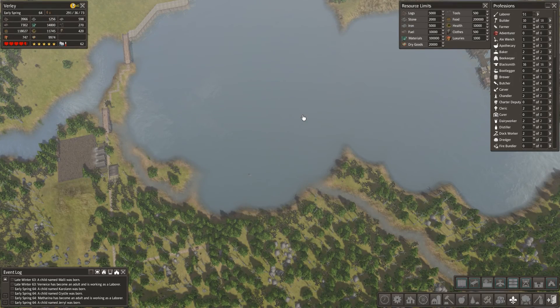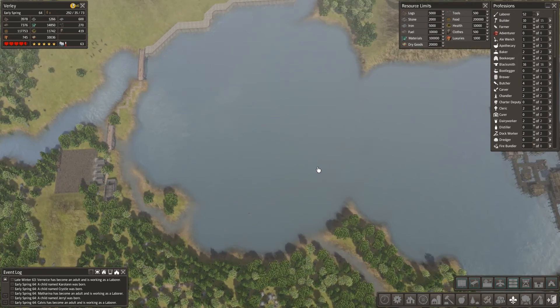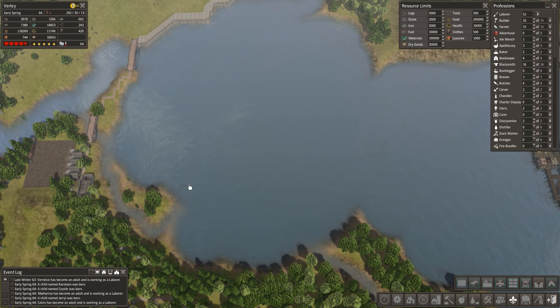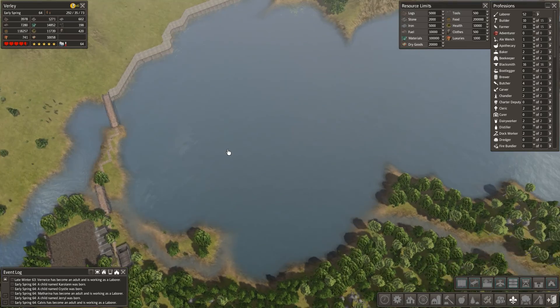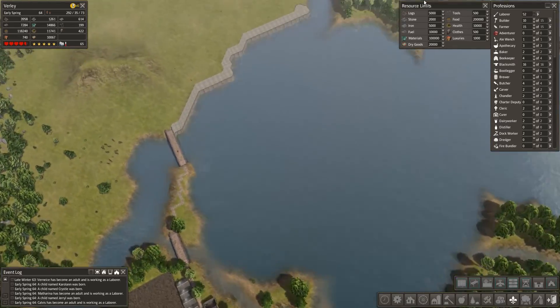Welcome back everybody to another episode of Banished with me Vapor. What we're going to do is start doing the key dock sort of area. I was going to do this in timelapse or even completely do it without you seeing, but I think I did that last time so I'm going to actually do it and show you the perils. I've recently saved so it should be okay.